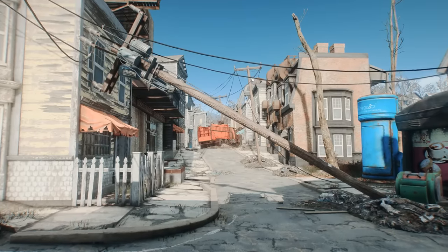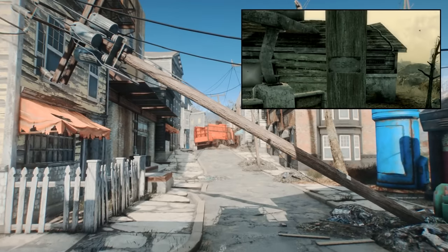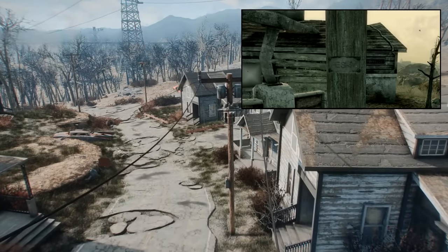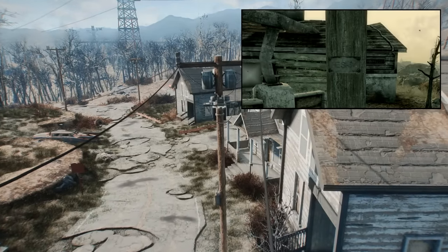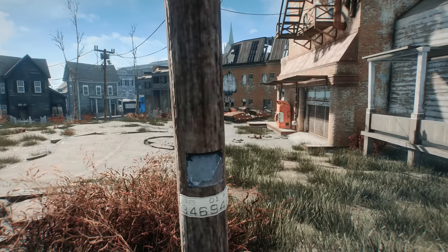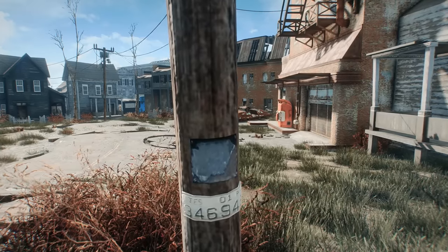I know what you may be thinking: these could just be random letters. However, Bethesda featured a similar easter egg in Fallout 3, where the utility poles all had plaques reading T-E-S-0-4, as a nod to their previous game at the time, The Elder Scrolls IV: Oblivion. Later on, New Vegas, which reused a lot of Fallout 3 assets, also had the same sort of easter egg. So Fallout 4 is more or less just carrying on that tradition.